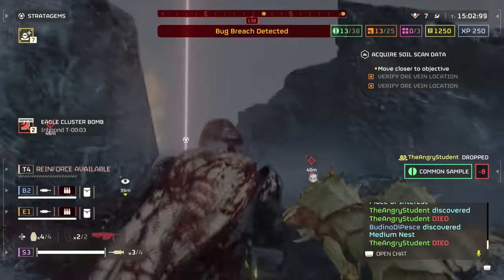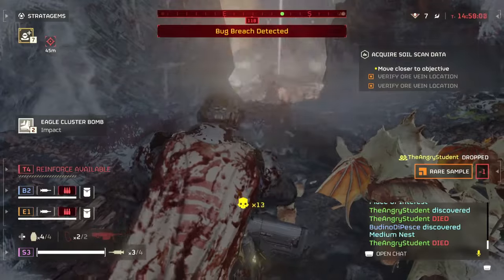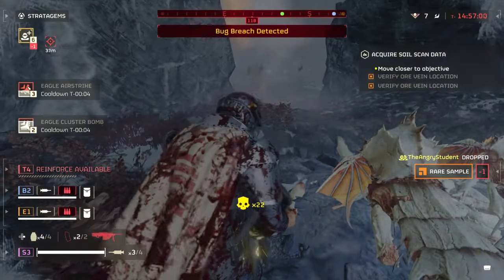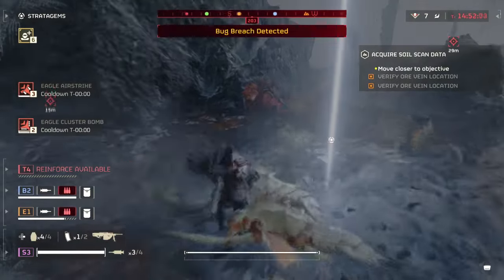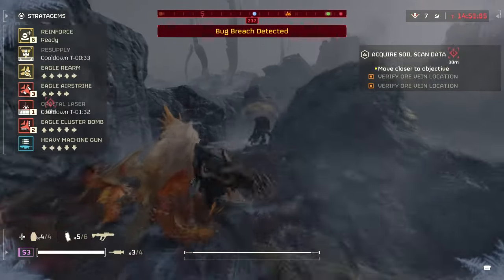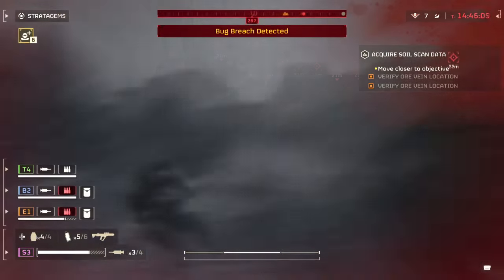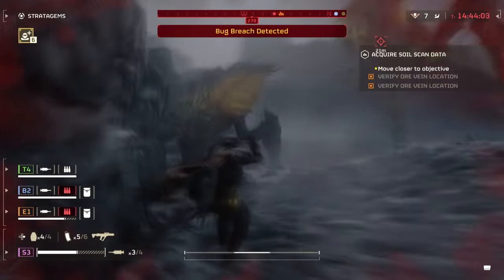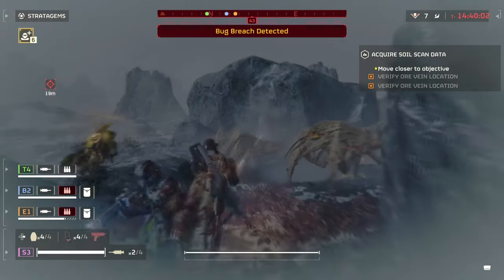It's hard to find a situation where the Heavy Machine Gun truly shines. Its low ammo capacity makes it significantly worse at clearing crowds than the other Machine Guns. Its recoil is atrocious to handle, and you can only use it in bursts or single fire to really control the weapon fully. Its reload speed is so bad that if you use this on a bug galactic front, by the time you finish reloading, the bugs would have already half eaten you.